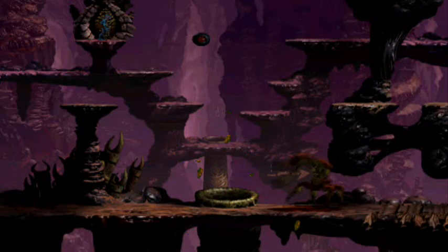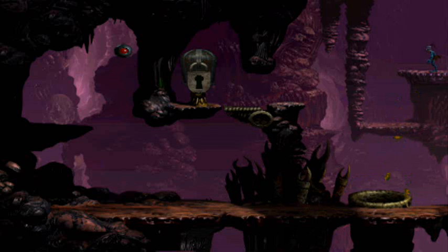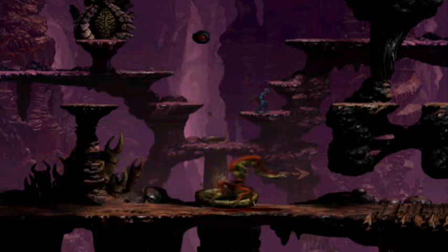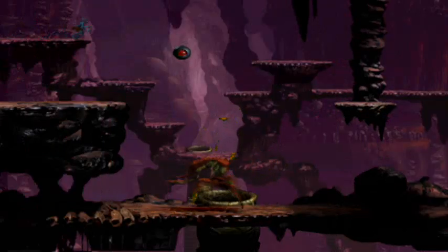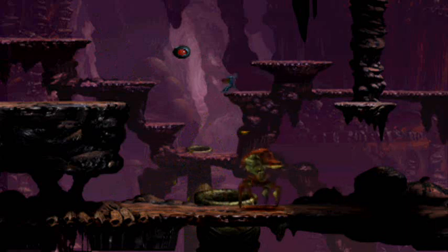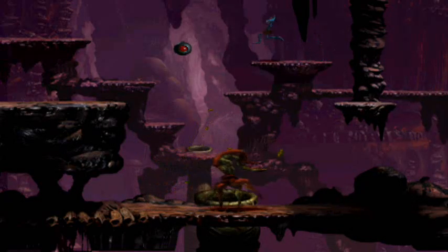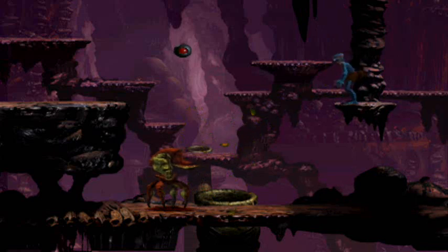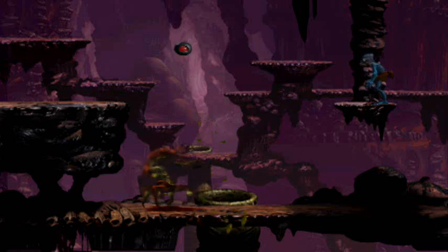Fortunately, this area is easier than the previous one. It's quite expansive, but a fair bit of it is essentially wasted space. There are two padlocks, and they can be found in the foreground on the very opposite ends of the area. You will have to contend with one Scrab per padlock. The sides are basically mirror images of each other — truthfully they are almost identical. If you can do one side, you can do the other, and if you could do the last area, you shouldn't have much trouble with this one. The exit can be found to the far right side of the background. See that small space to the left of the Scrab? It's actually possible to hide from both Scrabs under there — just food for thought in case you need it.